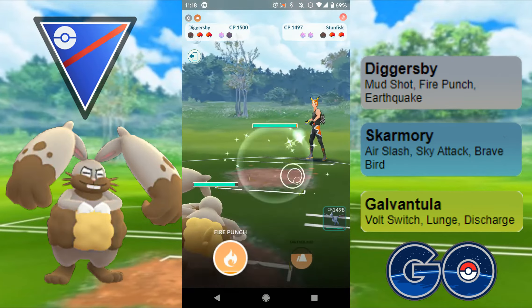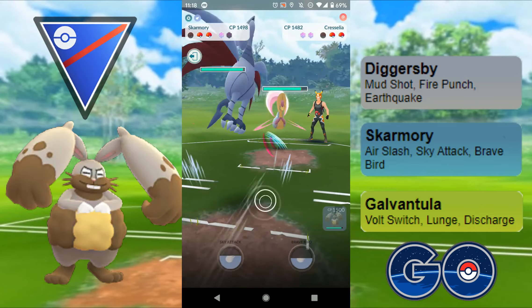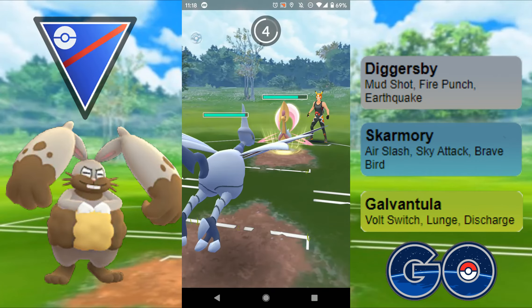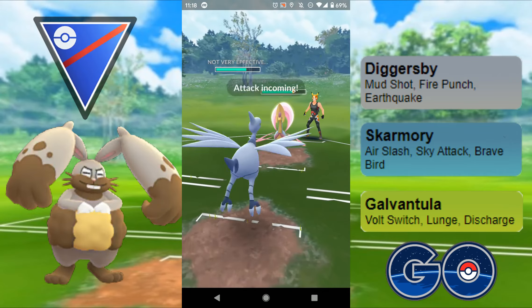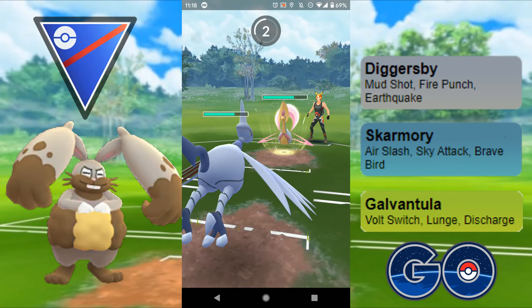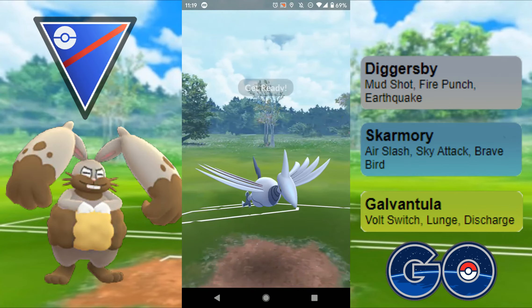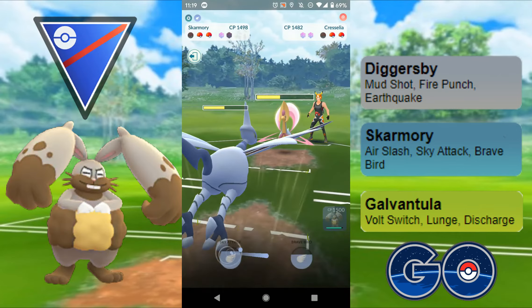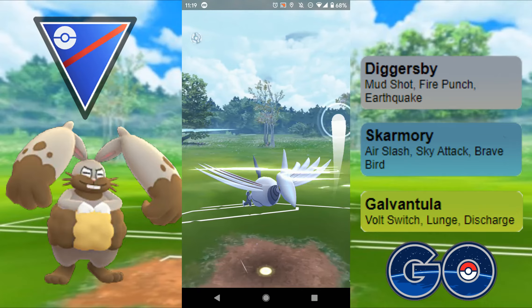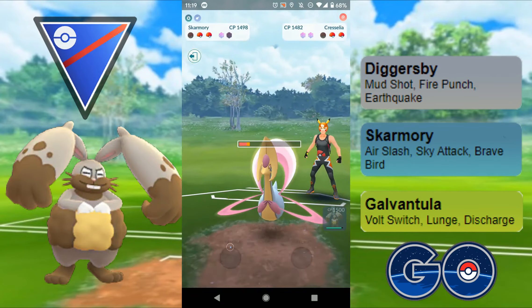I come in with Diggersby to charge up a little extra energy, then they swap into Cresselia. I counter swap into Skarmory — a really good matchup. There's the Moonblast; they're probably running Grass Knot and Moonblast, both of which are resisted. Moonblast is single-resisted, Grass Knot is double-resisted. Moonblast comes through and doesn't do too much damage. I need to save my shield for Diggersby in the back, so I go through a Sky Attack and they still don't shield. That's absolutely insane. They then swap into Galarian Stunfisk with a Rock Slide prepped, but it doesn't do enough to take me out.